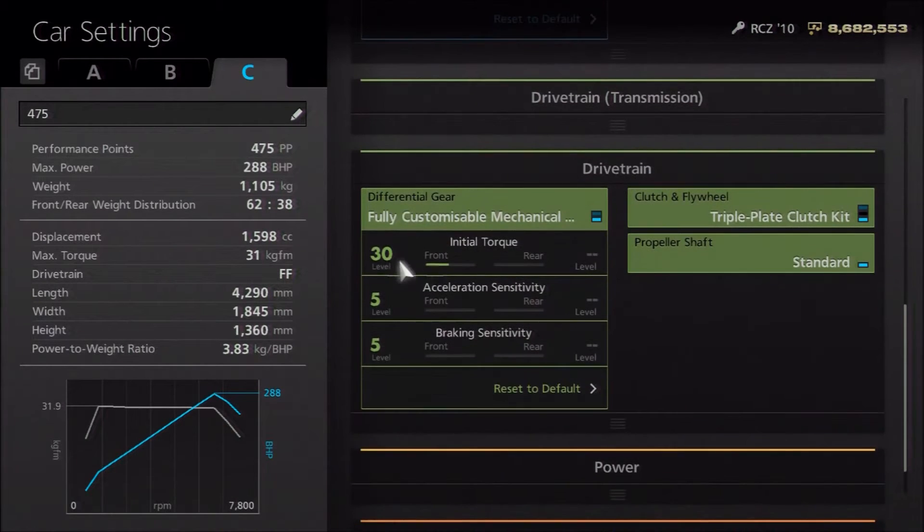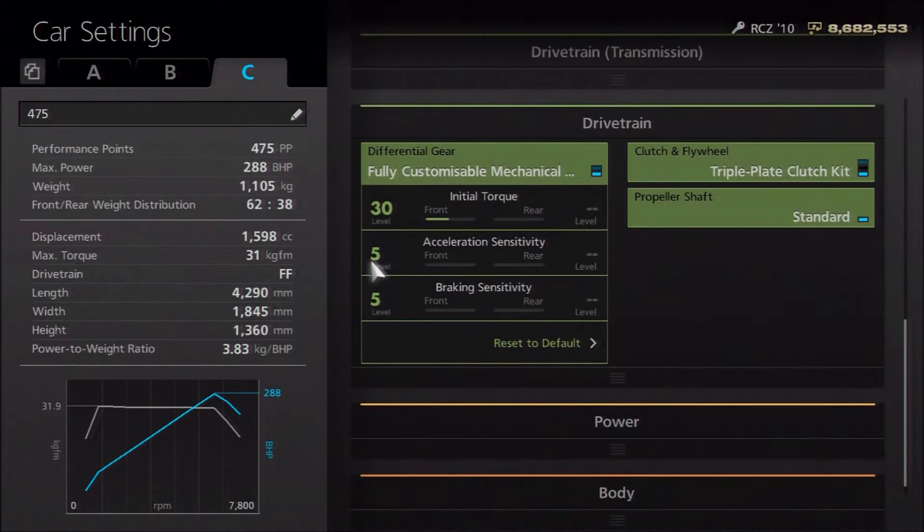For the diff, I've gone for halfway on the initial torque, with the lowest acceleration and braking settings.